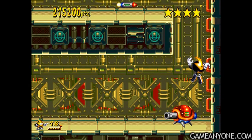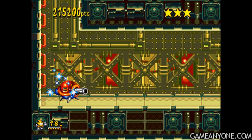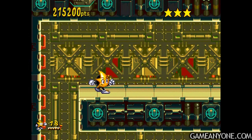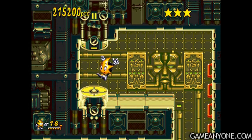Just jump over the missiles that these guys shoot — it's not that hard. They're in evenly spaced intervals, so you don't have to worry about it too much. Except jumping on the missile launcher will do some damage too. That's the last one here.